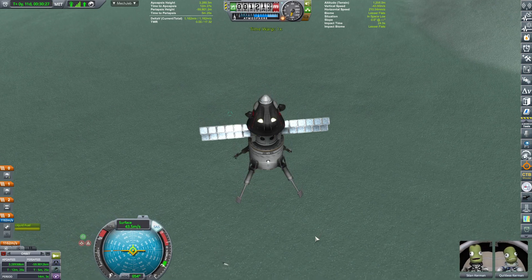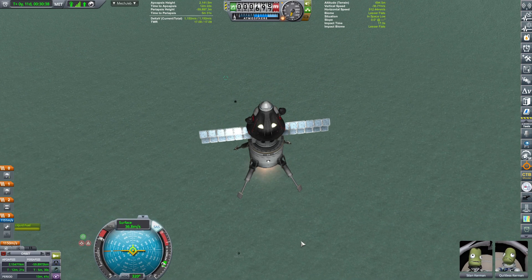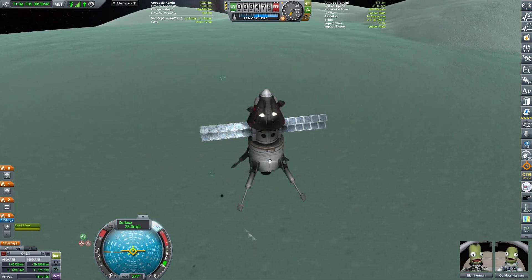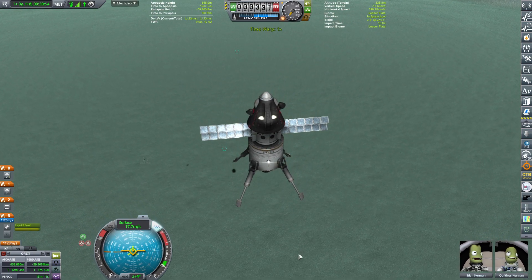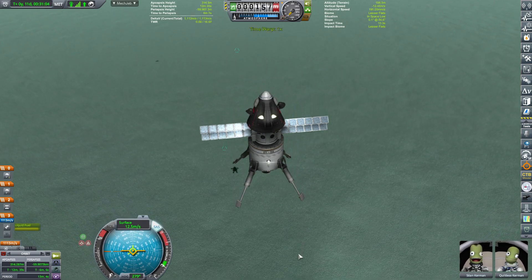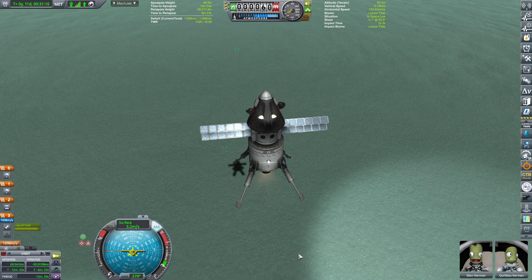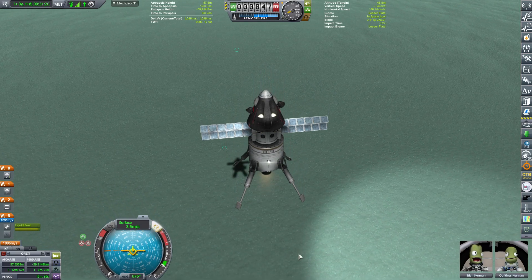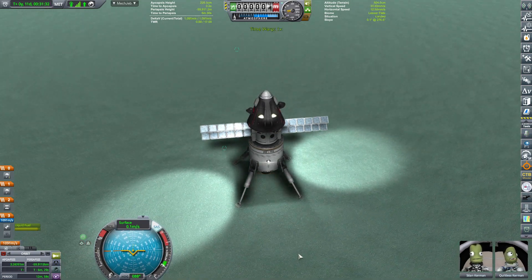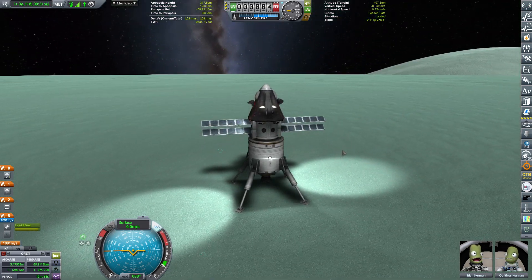Decelerating ever so slowly — and look at that, a seismic test! Kaboom, that's a seismic test. Stian and Kiltless coming in for landing. Perfect landing! Explore Minmus Crew — contract parameter complete! The storm is still blaring though.